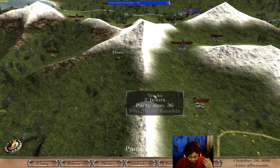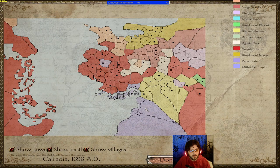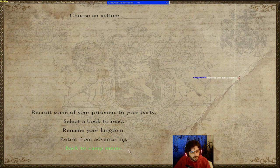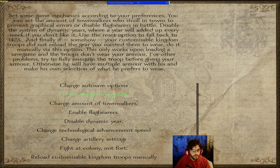Now let's talk about mod options and difficulty. In the options menu you can change auto-save settings — this deactivates saving at the end of each budget week. There's also a fix for disappearing parties, which you should keep on, and an option to change the amount of town walkers for immersion.